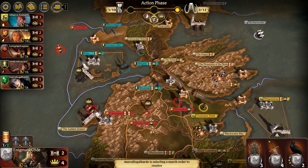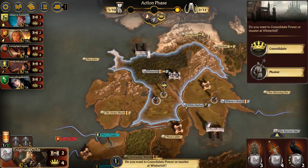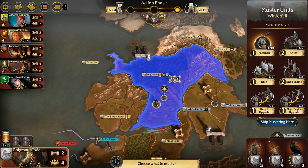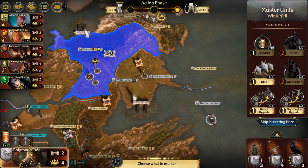Lannisters with a retreat into Harrenhal. They did lose one footman in the process, which is unfortunate. Tyrell moves one of their footmen back to Oldtown, which is an excellent two-mustering castle. I really enjoy their start. I'm going to go ahead and muster one footman in Winterfell so I can spread out and take a lot of the north, and also grab one ship to the right in the Shivering Sea.